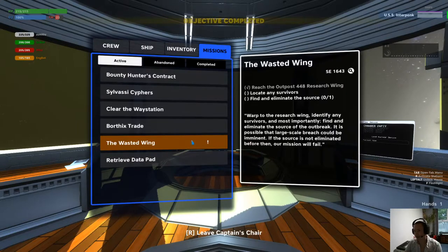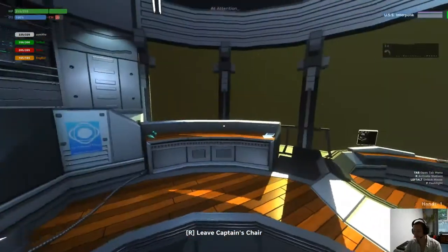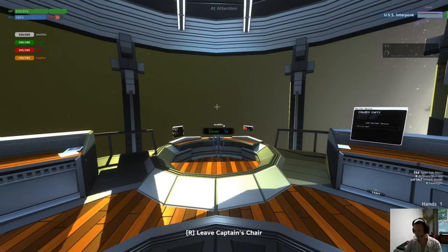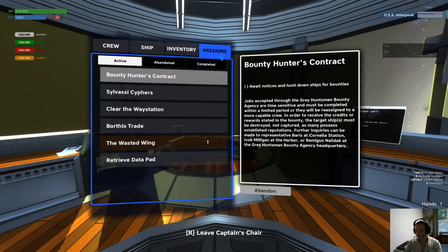Okie dokie — we reach the research wing. I've now got a thing in the top right — a sort of scanner. There doesn't appear to be anybody else here exactly. I think that might be a sort of scanner of how bad the threat is or something. There's also another mission: acquire three access cards, find a data pad and bring it back to the command center, from the research wing.